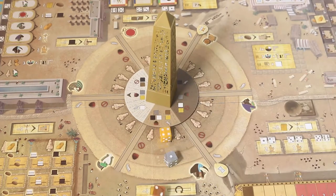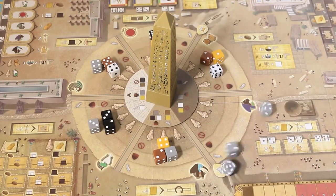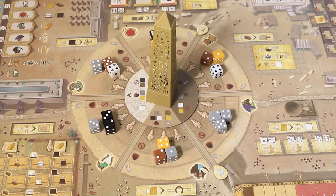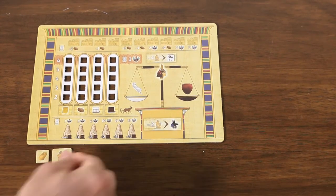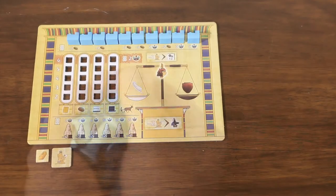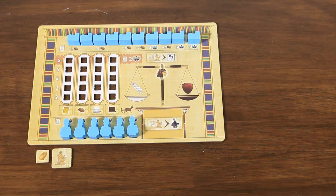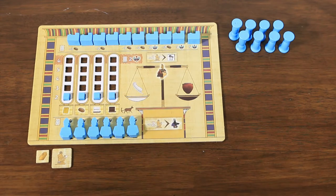We'll go over exactly what this means at the end of setup, so for now just roll these dice and we'll come back later. Give each player a player board, one gold, one scribe, and all the pieces of their color. Place all buildings in the building spaces along the top of the board, and all statues on the statue spaces along the bottom. Place one production marker in the lowest space of each resource production track, keeping all pillars off to the side.